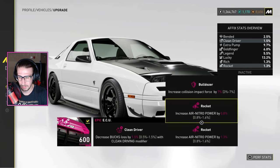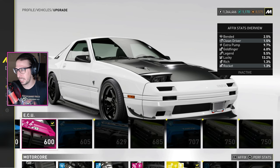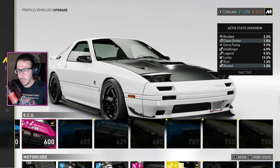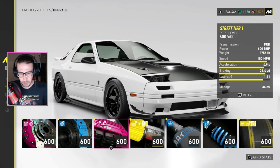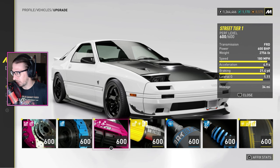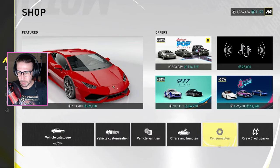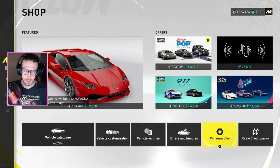If you're a new player, you've probably just been putting on parts because it's a higher number — trying to get closer to 600, 750, or 920 — and you're probably overlooking the stats. This affix system is the way to go. You can also go to the Shop, over to Consumables, and buy re-roll points with in-game bucks — 350,000 bucks gets you 37,500 points. If you run out and you want to re-roll like it's Diablo 4 and you're trying to min-max, go for it. Anyway, subscribe, come back — see you on the next one.